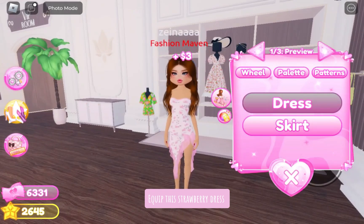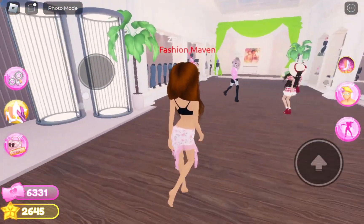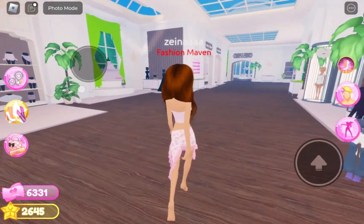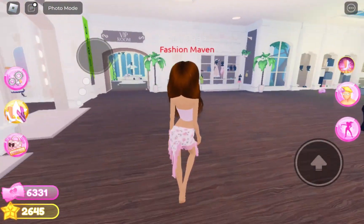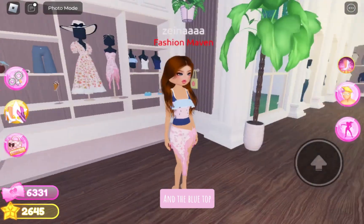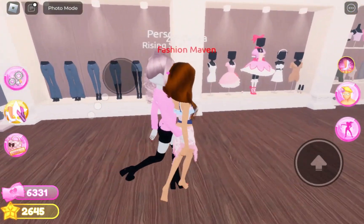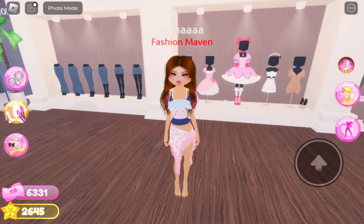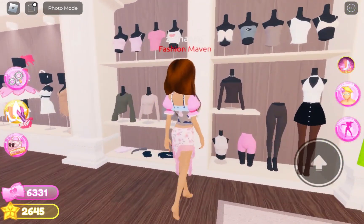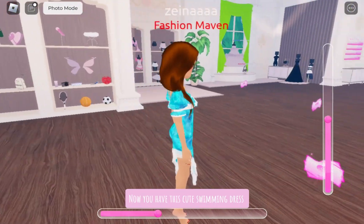Equip this strawberry dress, then equip this ruffle top and the blue top. Equip the medica sleeves. Results — now you have this cute swimming dress.